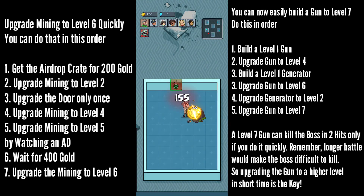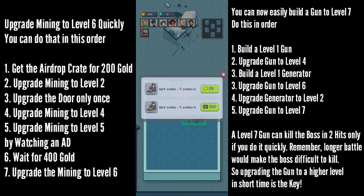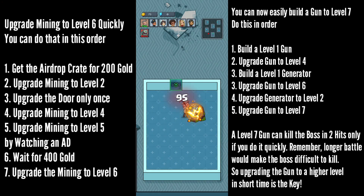A level 7 gun can kill the boss in 2 hits only if you do it quickly. Remember, a longer battle makes the boss more difficult to kill, so upgrading the gun to a higher level in a short time is the key.